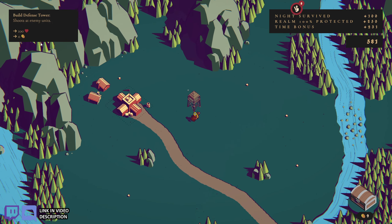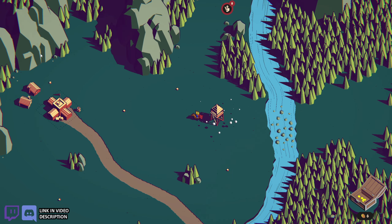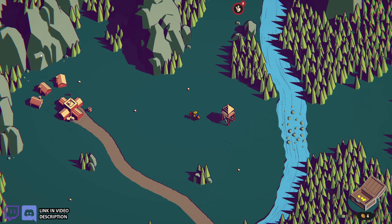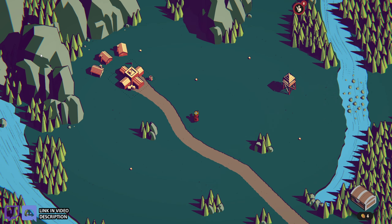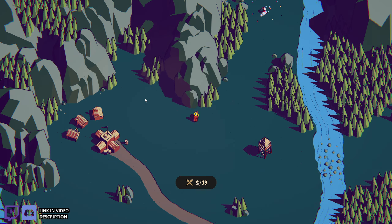I noticed there's going to be a bunch of bad guys coming this way, so I'm going to build a tower here for three gold and plop it down. Then I'll run back over here and build some more houses. I think I'm going to build the mill — actually, I might just save the gold and upgrade the castle next time, because then I get more options for building. You can see they're kind of faded out because I don't have the castle upgrade yet. So I'll call in the bad guys.